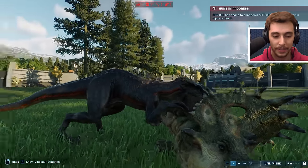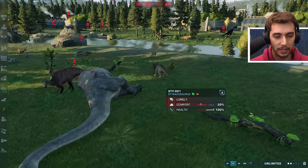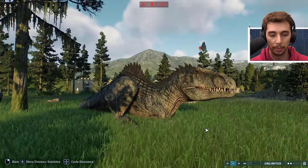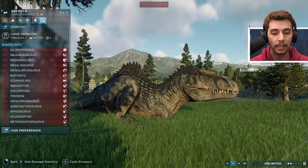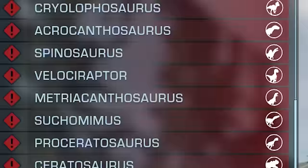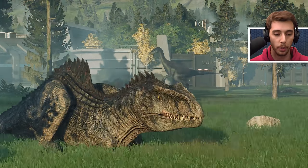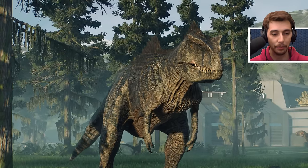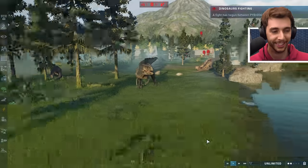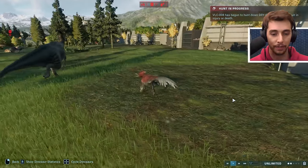Sinoceratops killed by an Indoraptor. We've got the regular Giga and the Jurassic World Dominion Giga - have you killed anything yet? No fights, no nothing. When the fog comes in we need to go into photograph mode - look at this! It's lagging the game to about 30 frames a second but it looks glorious. A Pyroraptor? It's Pyroraptor and a Pyroceratops!